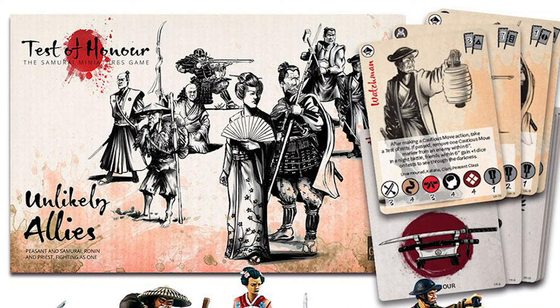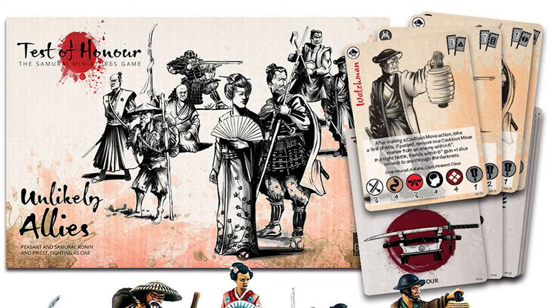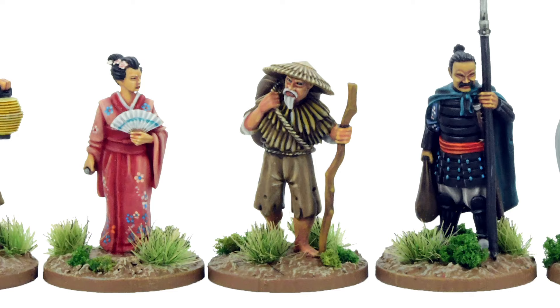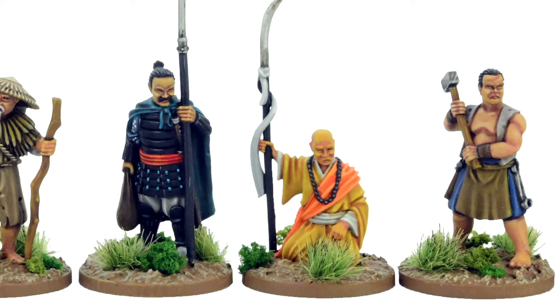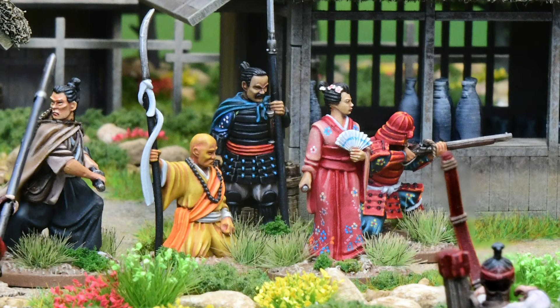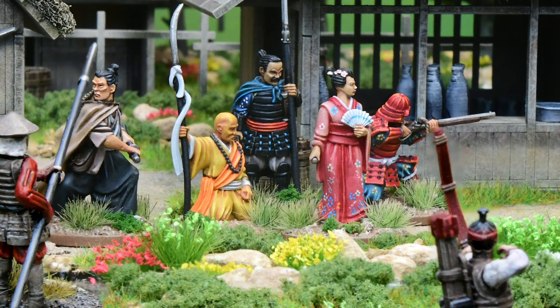Are there any new units or characters brought in to enhance that aspect? Well, the first new set is called the Unlikely Allies — a set of eight characters, all completely different. The idea is that they're all the clientele of a particular tea house at some isolated, far-flung mountain pass which has suddenly come under attack, forcing them to work together to defend the place. We have the hostess who runs the tea house, a priest, a high-ranking samurai, a nasty Ronin marksman, a blacksmith, and a wise old man.